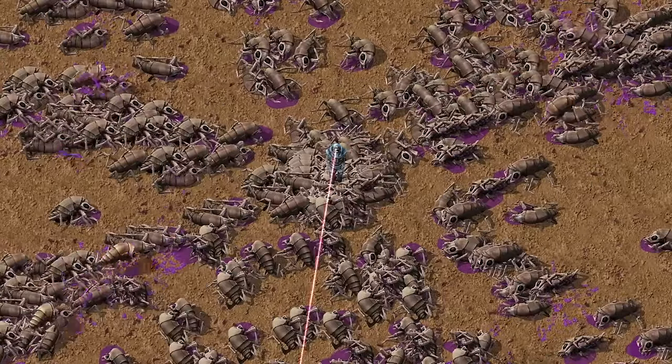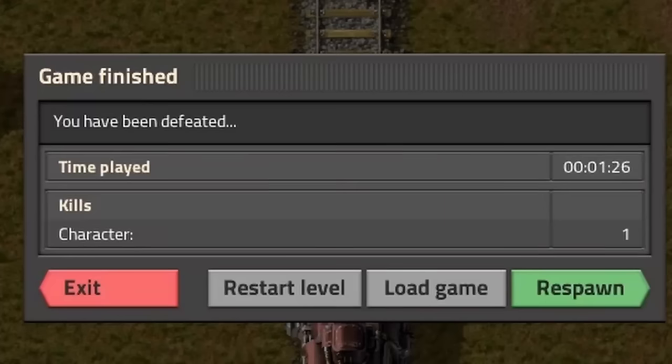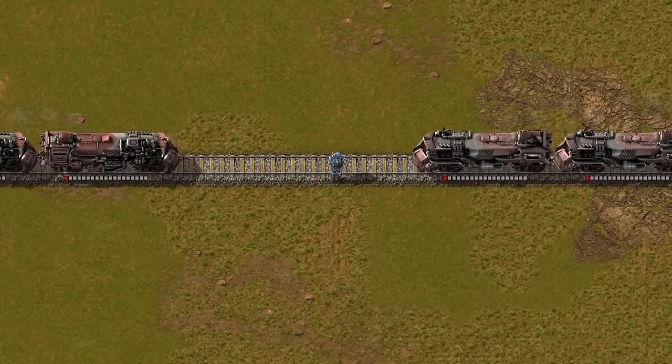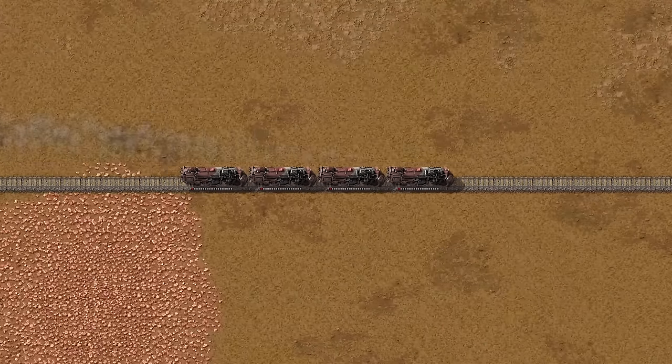Did you know that you can play Factorio like a boss? Most people are used to getting the Watch Your Step achievement over and over again, but I prefer when trains get this achievement. If you want to jump onto a moving train like a gigachad, stay on the tracks and press Enter at the right moment.